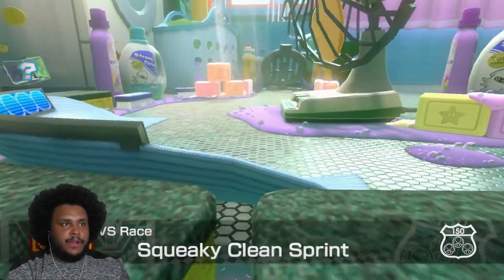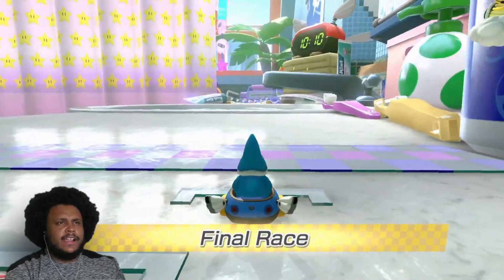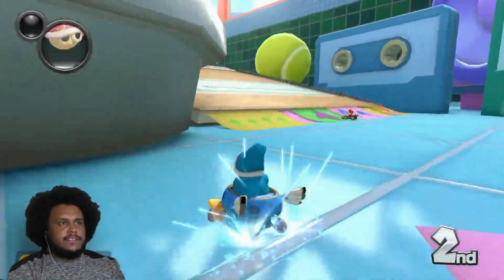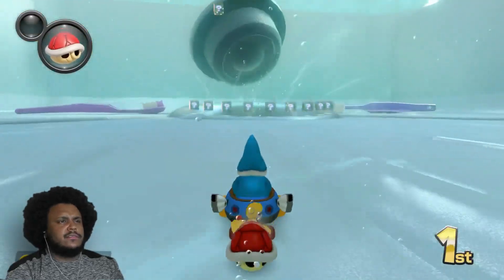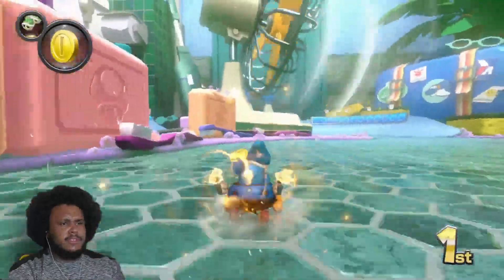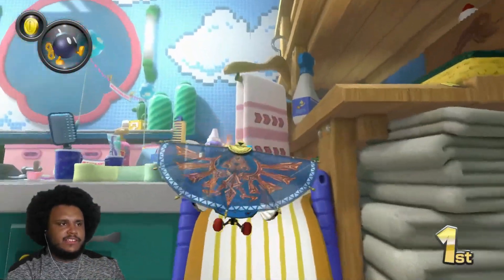Last we've got the Squeaky Clean Sprint - it's a brand new course for this game and looks very trifling. We're here because Kamek needs to take a bath, get clean, whatever he needs to do. I feel like he stinks - does he look like he stinks? I feel like he does. There are cassette tapes in here too - that's cool. The Goomba's chilling. Did we go down the drain? There's a ring there. Is that a mecha Cheep Cheep? It's slippery because of the soap bubbles, so it's like an ice-drift type of attraction.